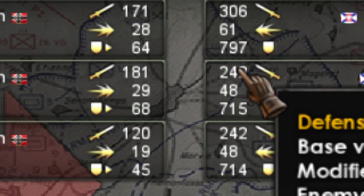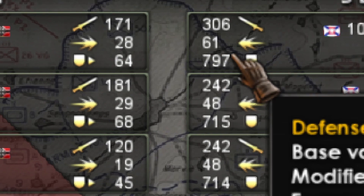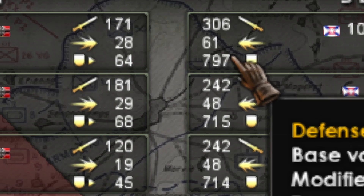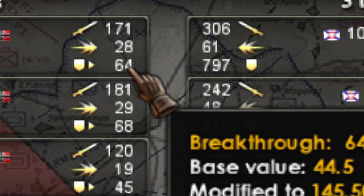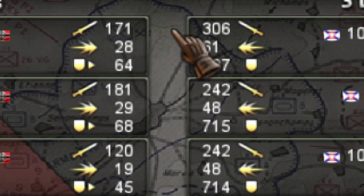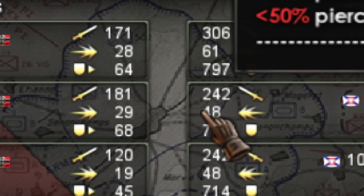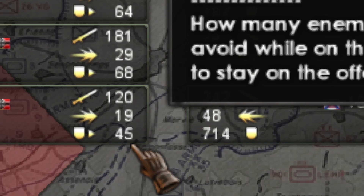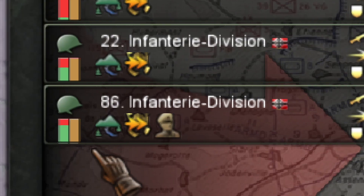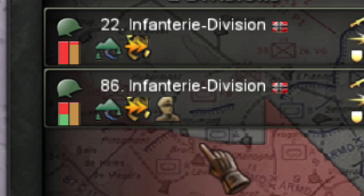But if I concentrate those three units into one, I'd have 2000 defense — essentially unbreakable. On the other side this big unit hits with 300 against enemies attacking with just 64, so it deals more than 200 critical damage to each one. This enemy unit has very little breakthrough, so it takes a lot of damage.